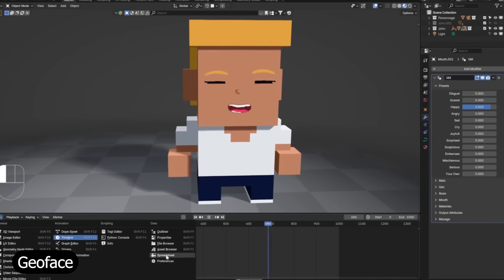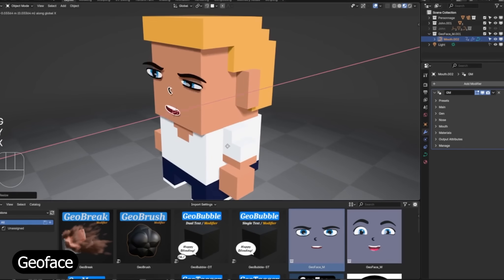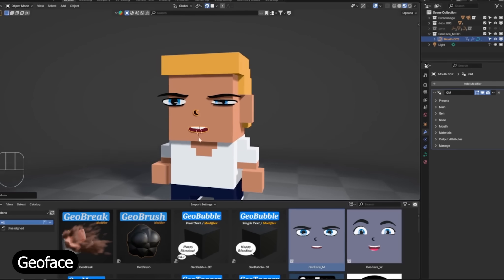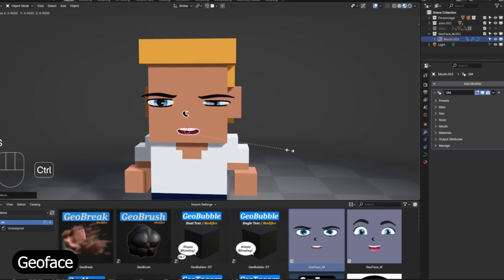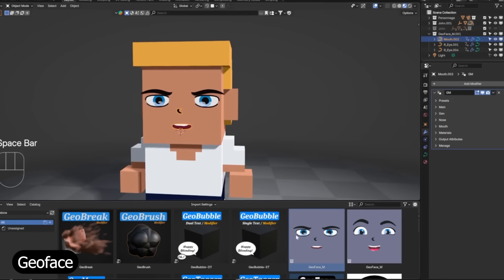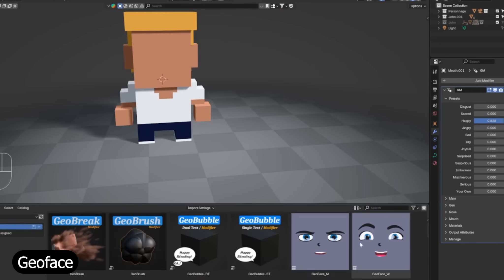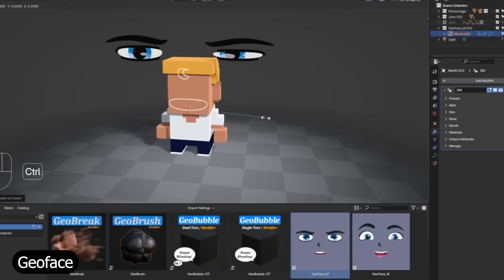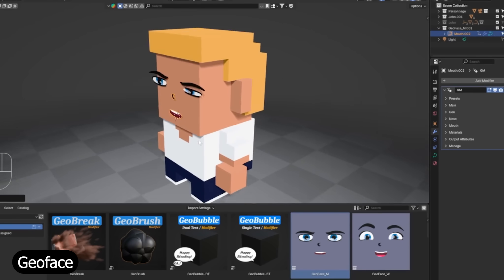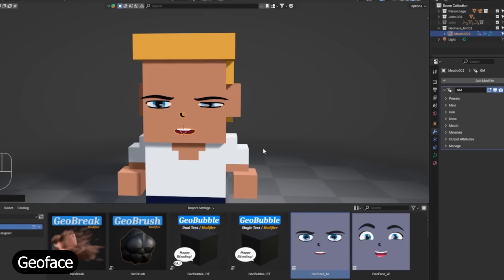Then comes GeoFace, one of the most mind-blowing tools on this list. It's a fully procedural face system built entirely with geometry nodes. You don't need to rig anything — just move sliders and watch expressions, blinks, and mouth movements come to life. You can customize features, mix styles, and animate everything procedurally. It's lightweight, easy to control, and far more flexible than traditional rigs, making it perfect for stylized characters or motion graphics that need personality.